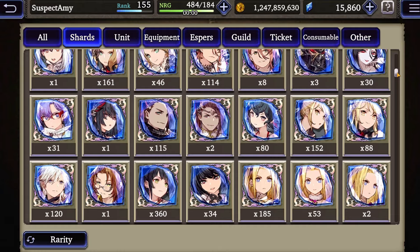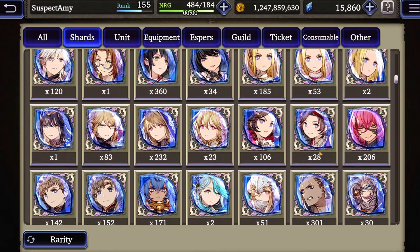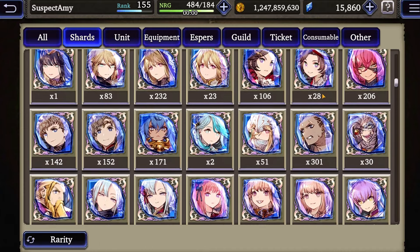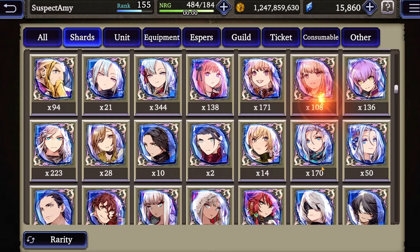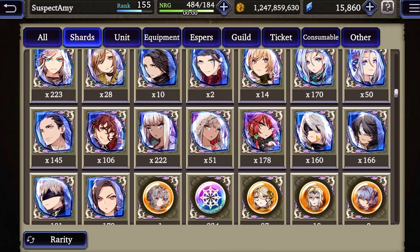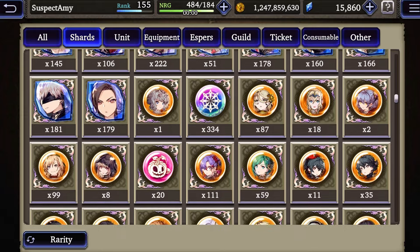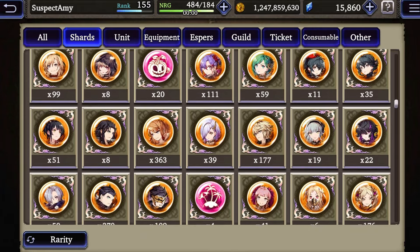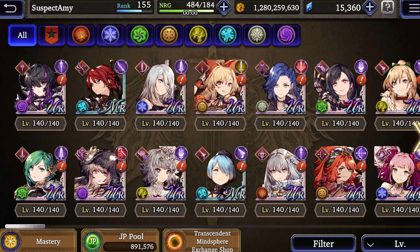Let's start with my early game account. I only have 33 URs over level 99, and my MR game is just pitiful with 14 units over 99. My main objective is just shards. I have around a dozen URs and MRs that I really want to level up, and I'm curious to see how much closer I am after dropping a cool 1 billion gill.